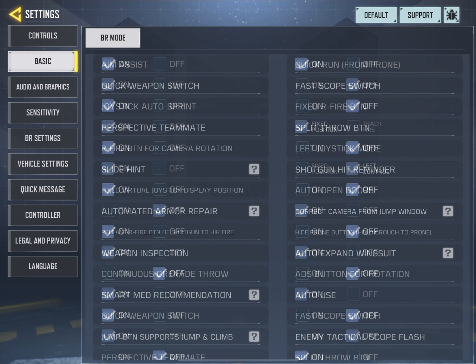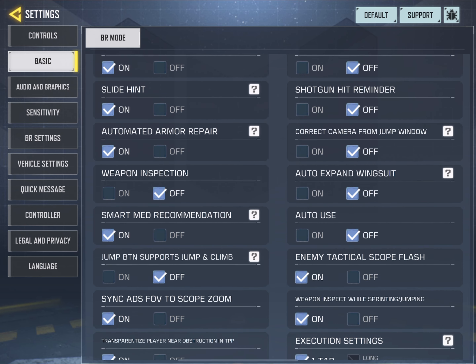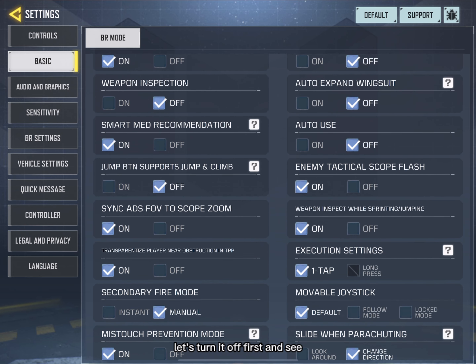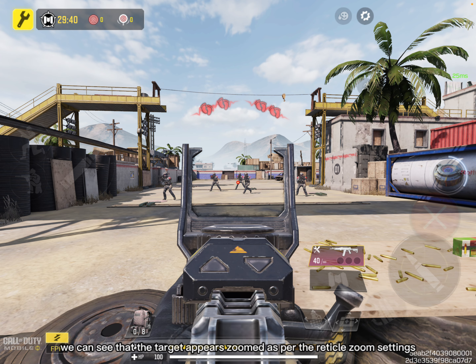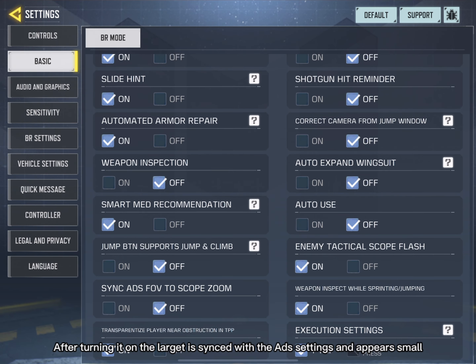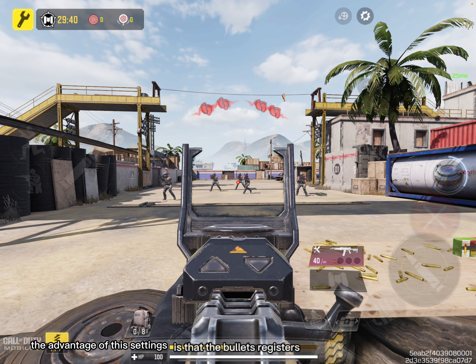Adds FOV to scope zoom. Let's turn it off first and see. We can see that the target appears zoomed as per the reticle zoom settings. After turning it on, the target is sensed with the add settings and appears small, so the bullets register fully on the target head or body as the target is small.